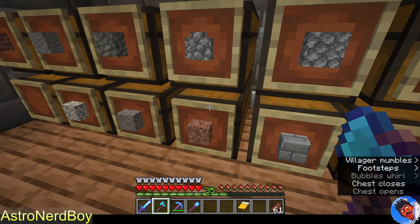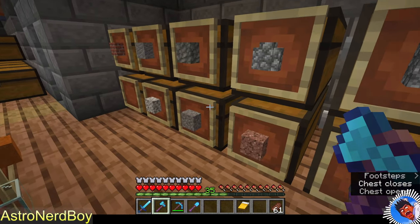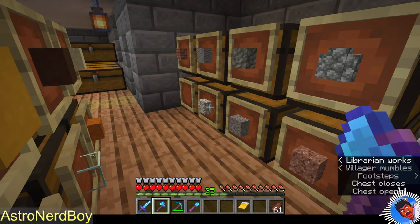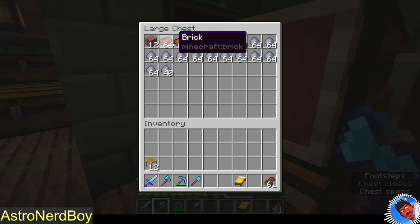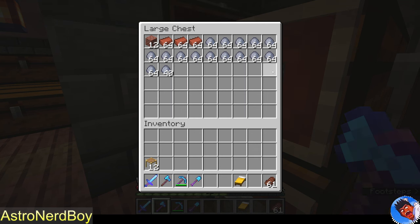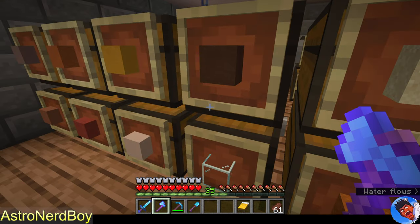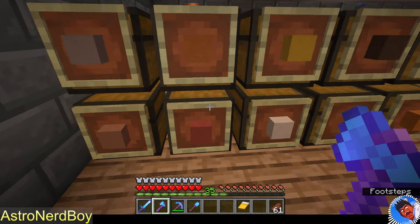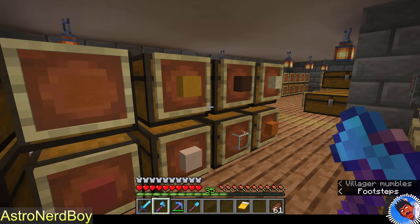We got more stone. Just gravel galore — don't know what I'm going to put here. In the brick area I've also got clay. Clay is much more plentiful in 1.18 — I love that, it was very stingy before. We've got all the naturally occurring colors of terracotta here.